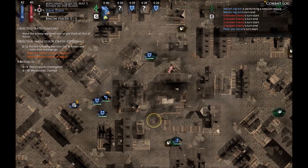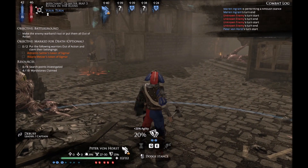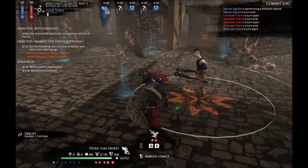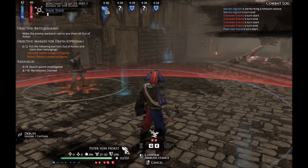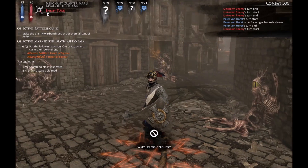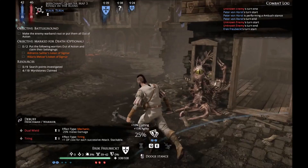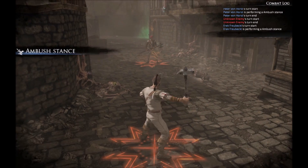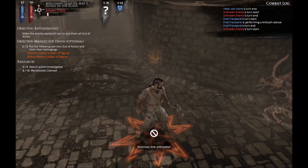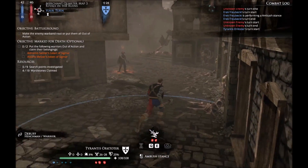Heavy armor slows you down quite a bit. I think the starting movement for a human gang is 6, and it lowers your movement by 2. I can't actually grab these items because I'm in his sphere of influence. We're gonna go on ambush stance over here. It costs you movement but you're better protected against melee damage. When you think about it, it's actually a logical and fair trade-off. You can actually give your guys skills so they don't get the penalty, and in fact it also gives them further damage or resistance — so that's quite a good skill to have.